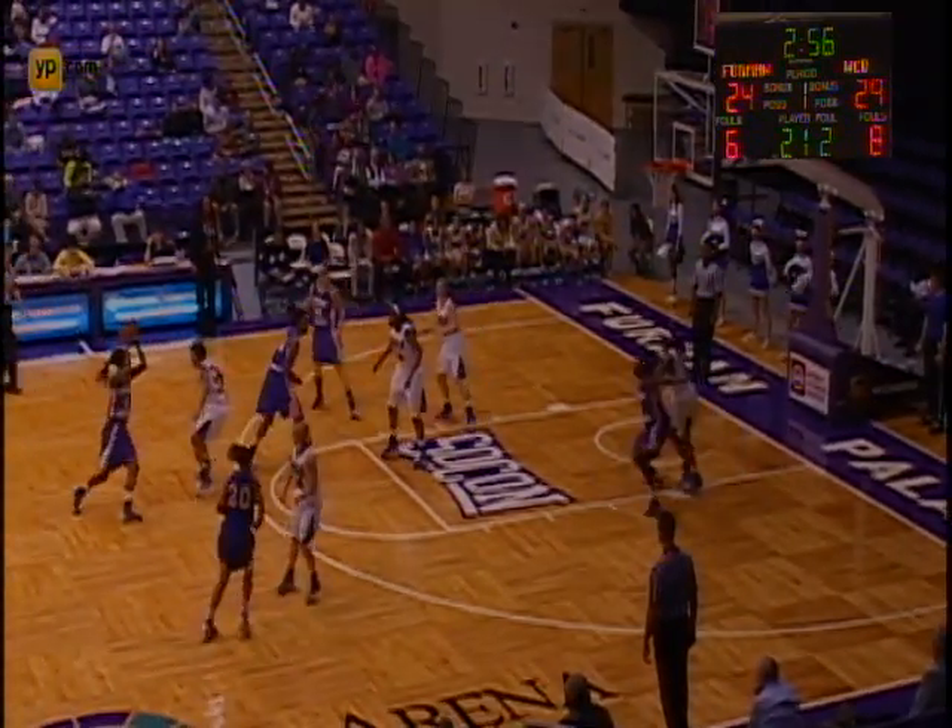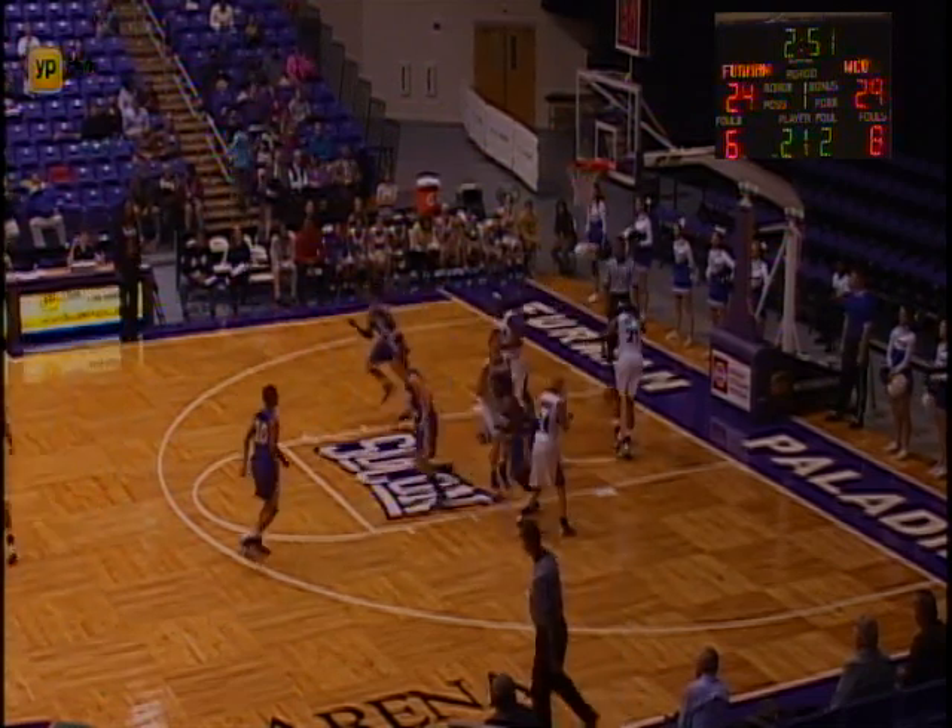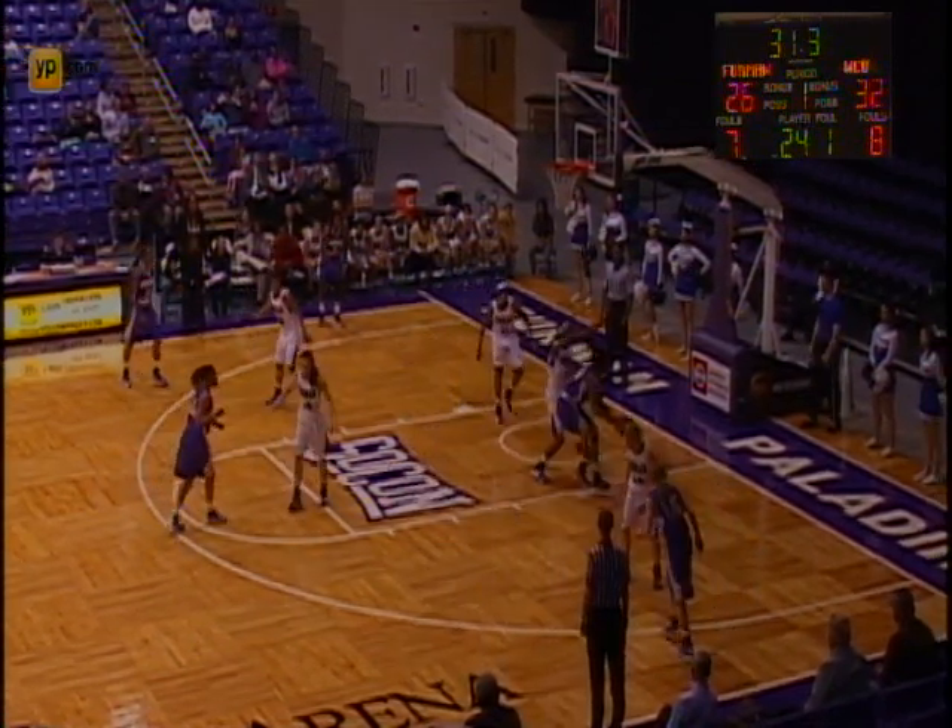Now near side Ellis — they want to get it to Butler on the block. Honeycutt top of the key, dumping it down low — that's McKinney. McKinney working against Wilkins, 8 on the shot clock. Her turnaround layup up, one against Butler. Just kicks it out to Lane, top of the key, 12 to shoot. They want to get it back down low — they really want to work Terry. Her turnaround layup up and in.